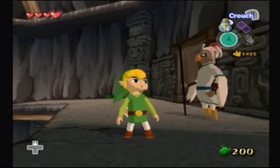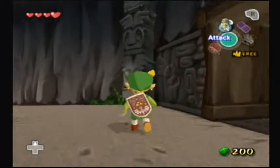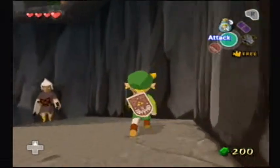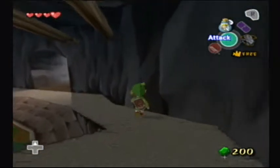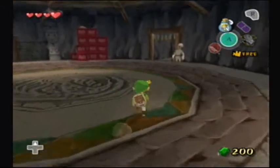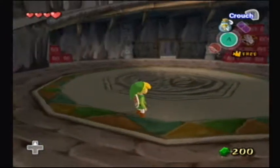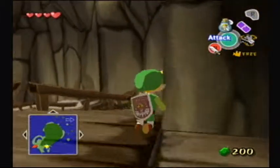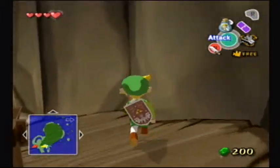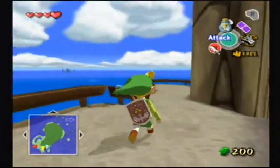Hi guys, welcome back to another episode of the Legend of Zelda Wind Waker. In this episode today, we are going to go ahead and deliver a letter — a note to mom from the last episode when we happened to get the 25 letters sorted for the very last time we have to ever do it again. I am so happy. So now we can go ahead and put this in the mailbox here.